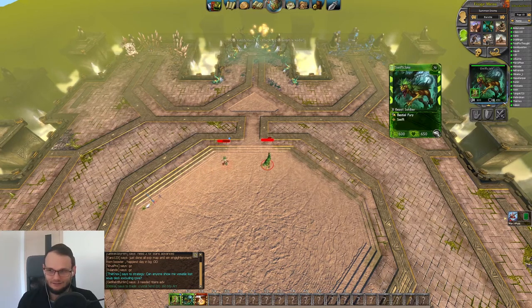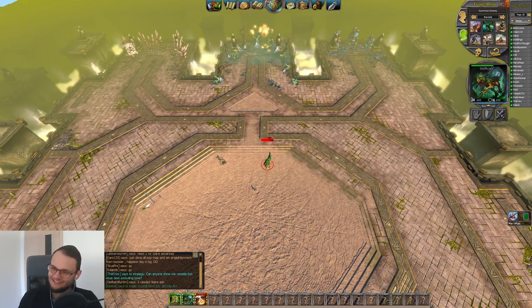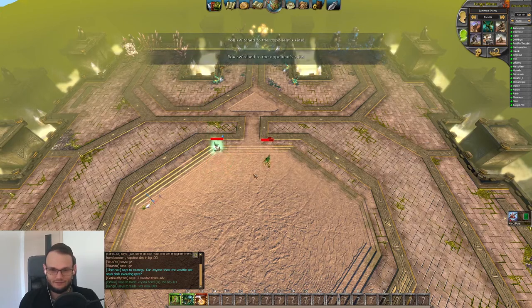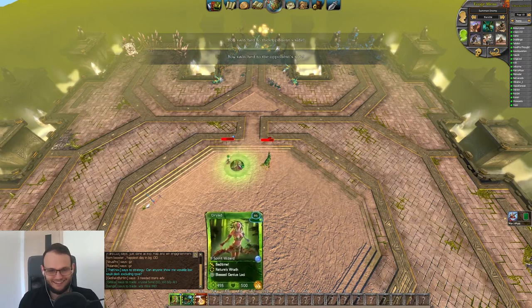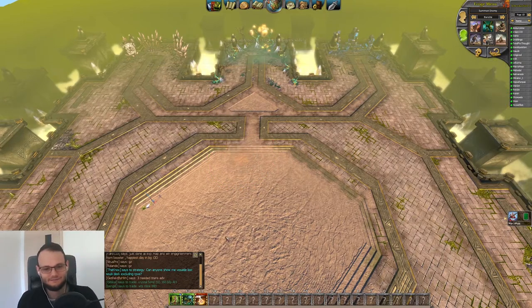So we said if the dryad dies we get the full 300 — but actually it did apply the damage reduction. Why? I think it's because whoever is closer gets calculated first, and whoever gets calculated first influences whether the damage reduction applies or not. So if you're a fire player and you think you can deal the full 300, make sure to cast the eruption closer to the dryad, otherwise you will be sad. Closer to the dryad and we get the full 300 — pretty sweet stuff.